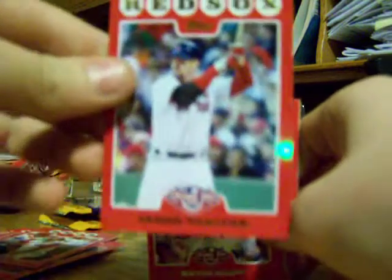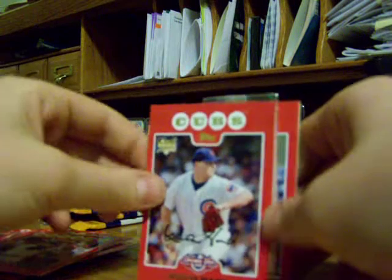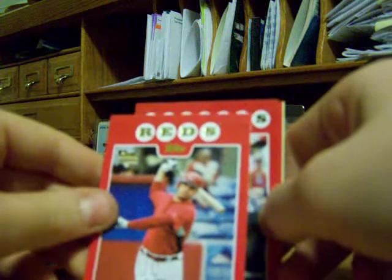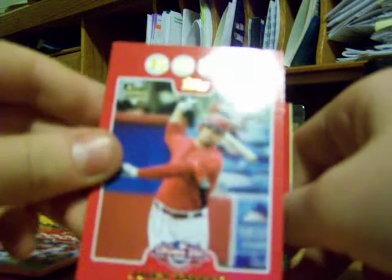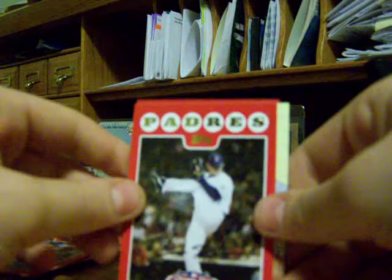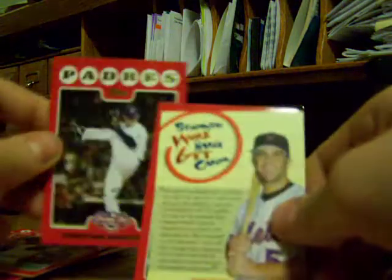Jason Varitek. Kevin Hart rookie card. Rookie card of Joey Votto. And Trevor Hoffman.